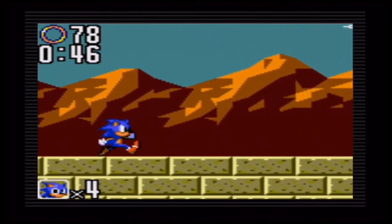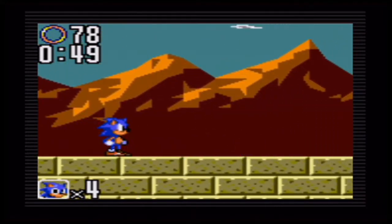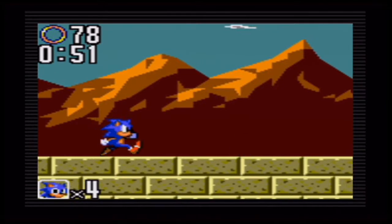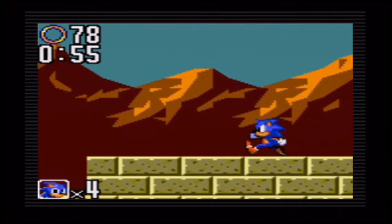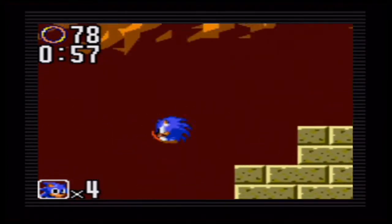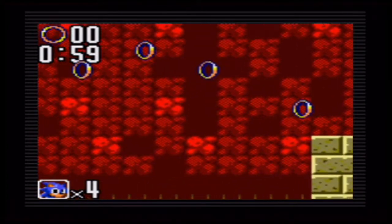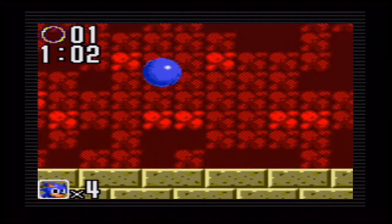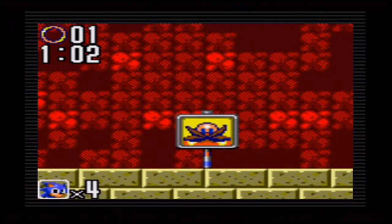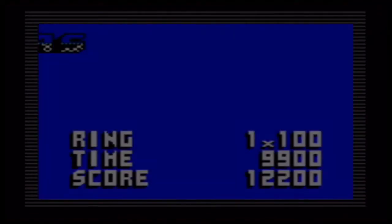Much like Sonic the Hedgehog 1 for Game Gear and Master System, Chaos Emeralds make a return, and you have to find them in every zone — but only in Act 2s, since Act 1 doesn't contain any. Act 2s are where you'll want to go to find all the Chaos Emeralds.